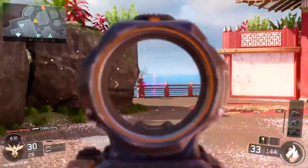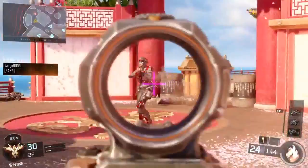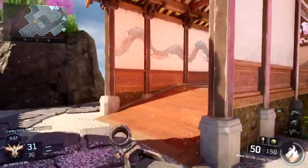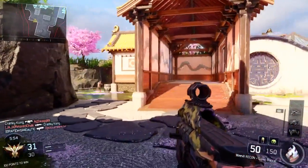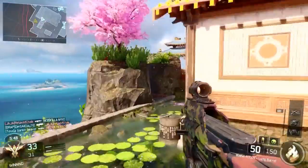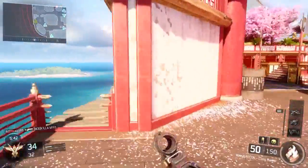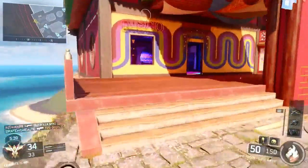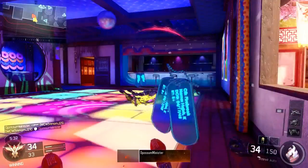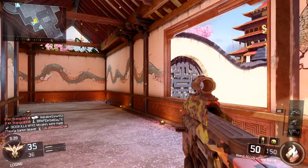Usually when I use optical sights I just use a regular red dot, but I'll tell you what — I'm probably gonna start using more recon sights on my guns for future Call of Duty titles if they keep up the heavy recoil on weapons. At the beginning of my Call of Duty life, when I very first played Call of Duty 4: Modern Warfare on the 360, I used to use the mini Uzi with the ACOG sight, which is pretty much the recon sight. But I haven't really used much of this particular sight until this game.